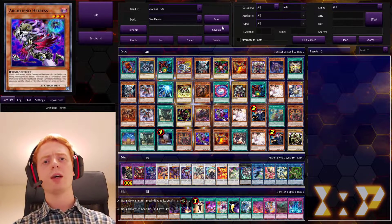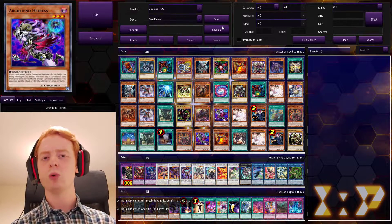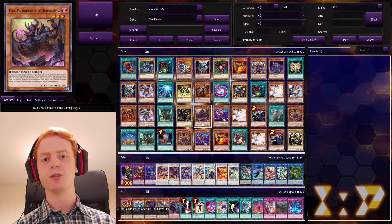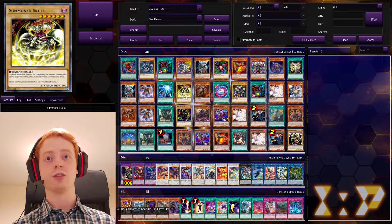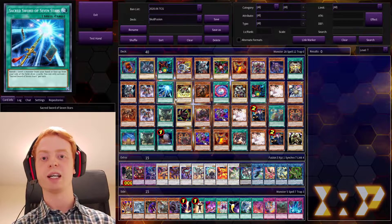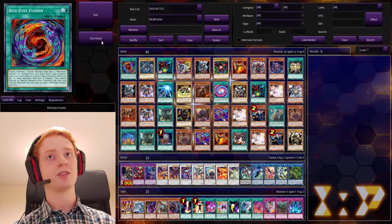So in terms of combos, there's not too many more to talk about, really. They're your main ones. You just need to go into your Archfiends and your Draguns as quick as you can, just protect yourself for a few turns, and then once you've got that build-up, you can start bringing out Summon Skull a bit more consistently.